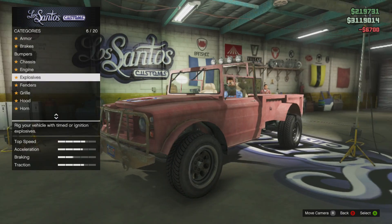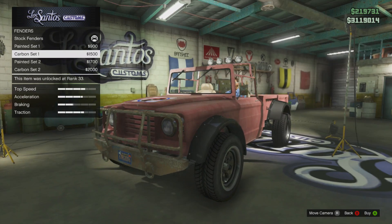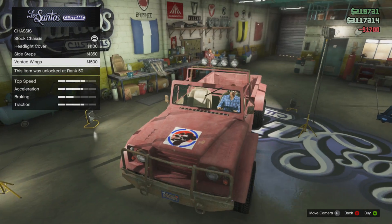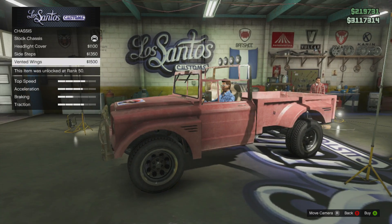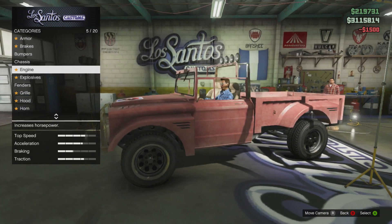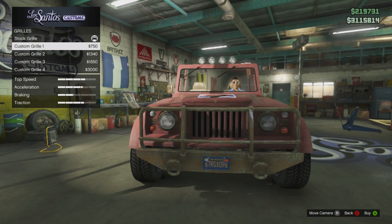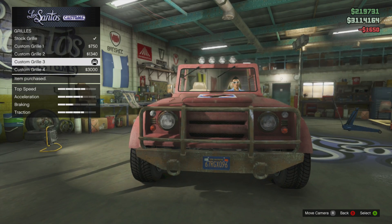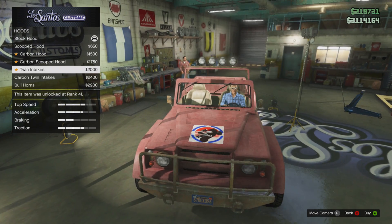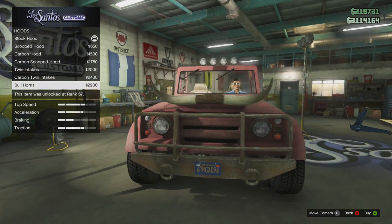Don't put bombs on it. Don't want the crew emblem on there. Let's do painted set two. The chassis — let's see. So, you have these — like a little step thing there for the second one. I'll just do vented wings. The engine's fully upgraded. Everything else is good. You can have a custom grill — you can really do a lot of customization options on this. As you can see here, you can add bullhorns, carbon twin intakes, twin intakes, carbon scooped hood, and just a regular carbon hood. I'm going to add the bullhorns because they look pretty cool.